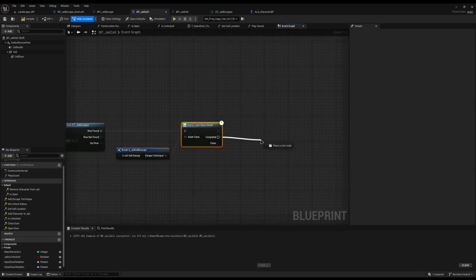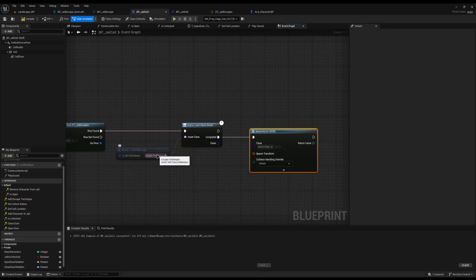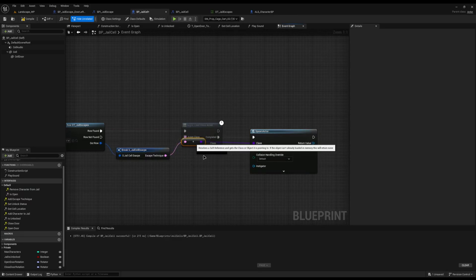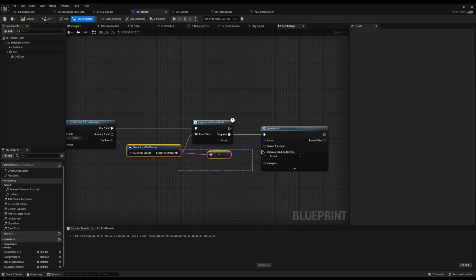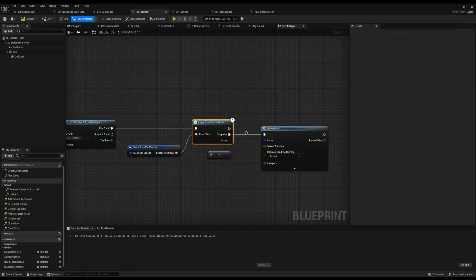I need to drag off this and do async load class asset, plugging it into the row found. Once completed, we then spawn the actor from class using the escape technique as the class. Don't drag in the class directly otherwise you'll have to cast it to an actor — it's much better to resolve the reference here. What we're doing is starting with a soft reference, then async loading it, and only once it's loaded do we resolve it and treat it as a class to spawn.